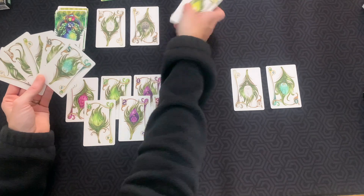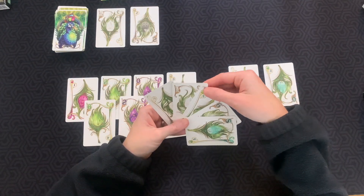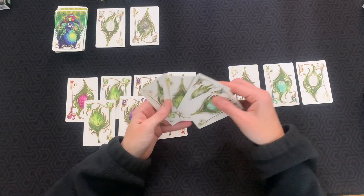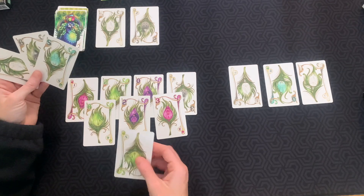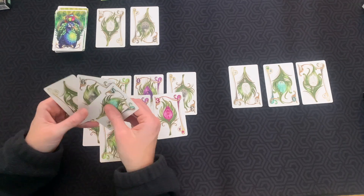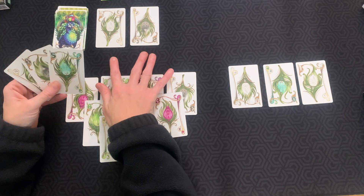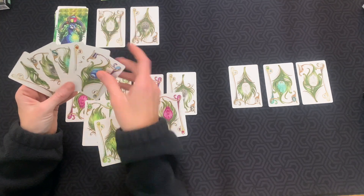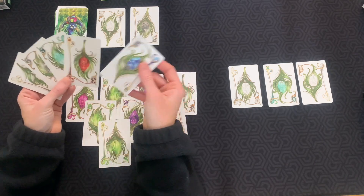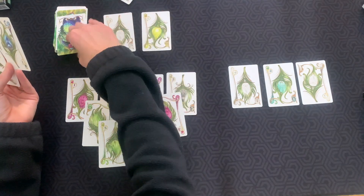Those cards are really high. I'm going to play this one, then I'll play my five here. I hate to pass those up but I'm just going to draw and see what we get. I got a red three and a blue one, so these will get discarded and we'll do our next row.